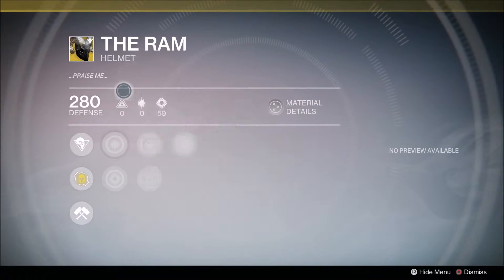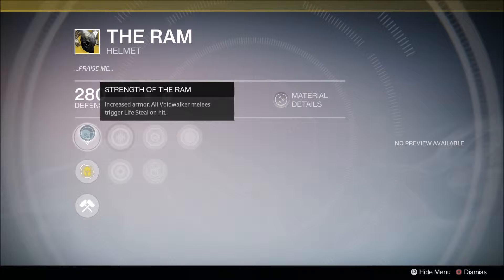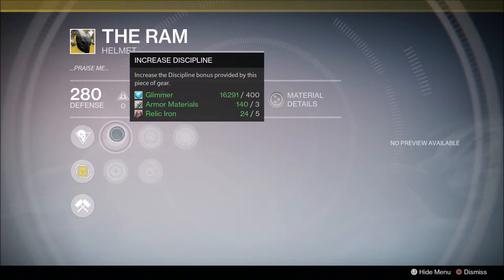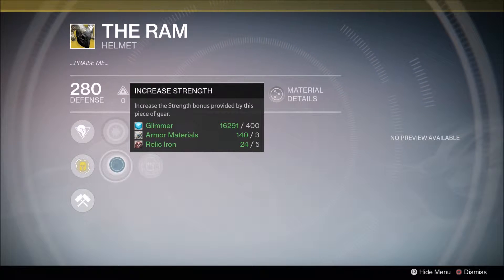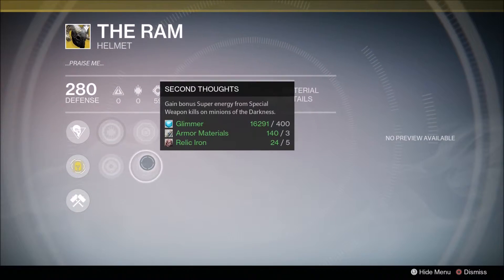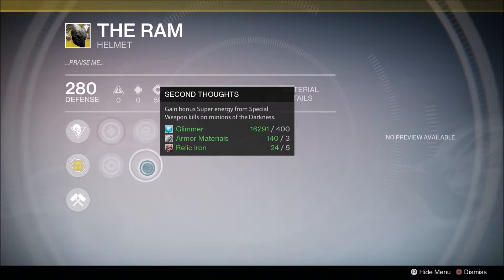And then we've got The Ram for Warlocks, which I've already got so I don't need to buy that. We've got increased armor for all Voidwalker melees, trigger life steal on hit, increase in discipline, increase in strength. Boost bonus super energy for melee kills on minions of the darkness, and then the same with special weapon kills.